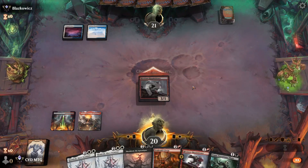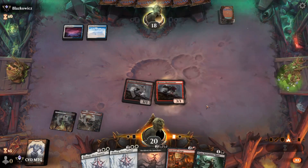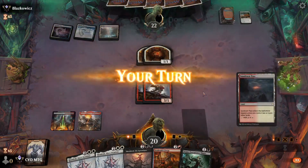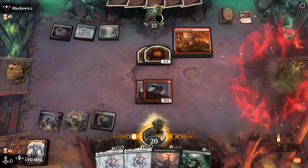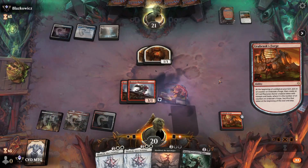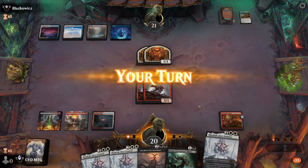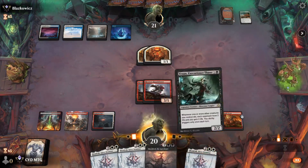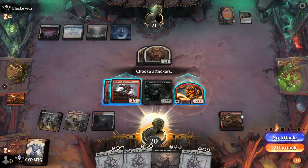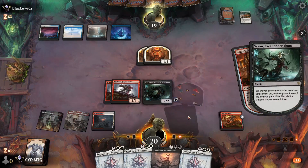I think we just attack for three here and play the other one. Let's play the Forge and get in for one. Let's go with Vron — the opponent takes two, we sacrifice it, triggering Vron.